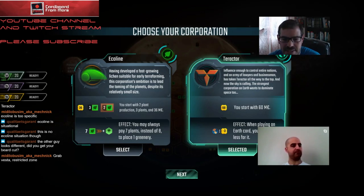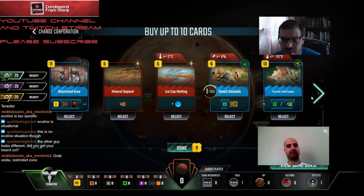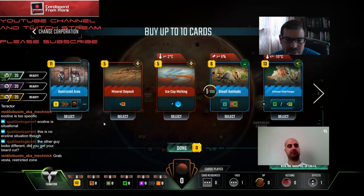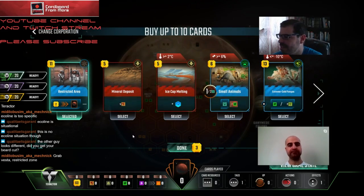EcoLine does start with two plant production and some plants, so they're primed to get plants on the board. The problem is there's so much incidental hate for plants - a lot of asteroid cards take plants away from people. So we're almost assuredly going with Tractor. Restricted Area is really good just for seeing a whole bunch of cards throughout the game.